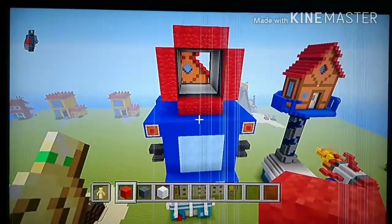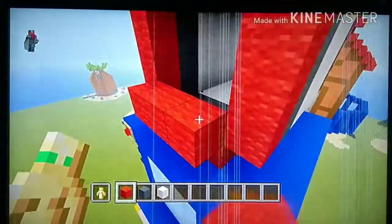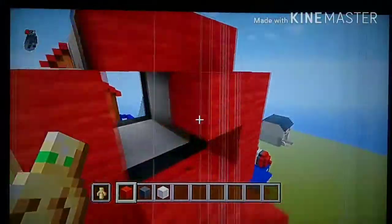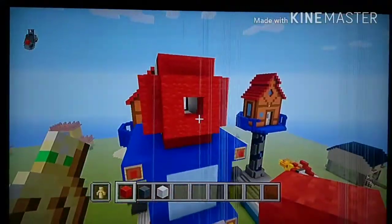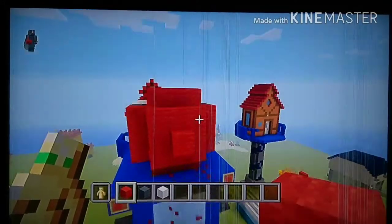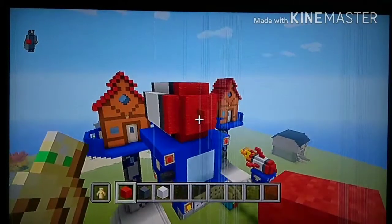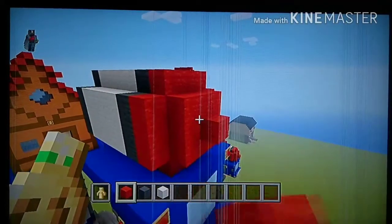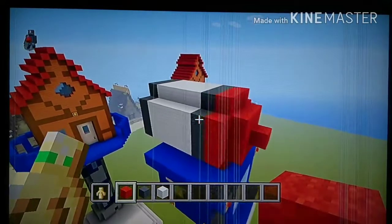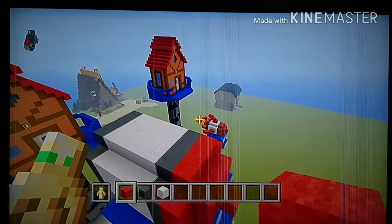It should look like this. Do this inner circle — pause the video if you need to. There's a one-block spacing, then place an outward diagonal going like a block sticking out. It should look like this.